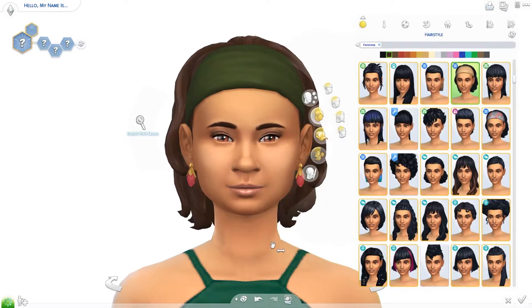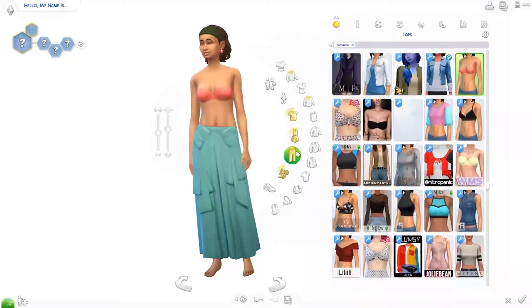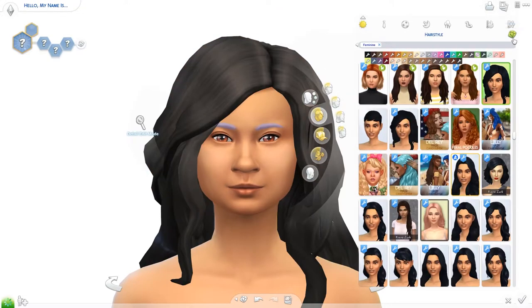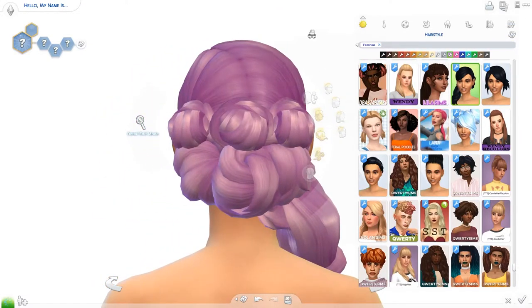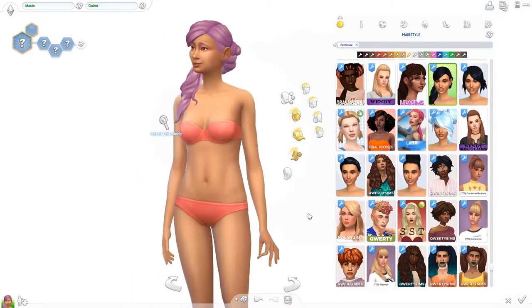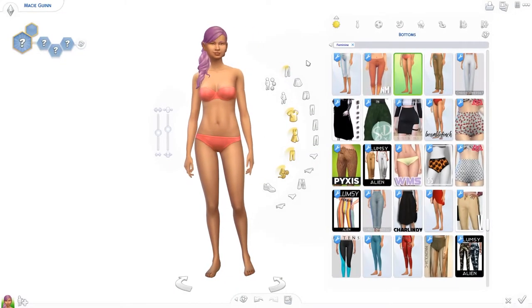Let's get rid of all her clothes and accessories so we have a fresh canvas — and the makeup too. Okay, this is our sim. Let's do the hair — that's a lot of pink! We totally forgot to do her name by the way. Let's randomize her name — Macy Gwyn. Is that how you say it? Macy Gwyn. Okay, well, she has pink hair, interesting.